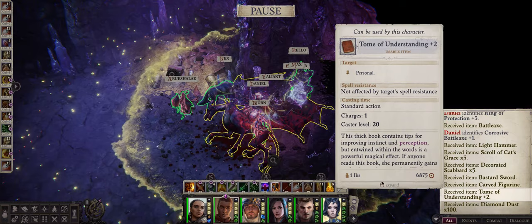The third tome you can find — and this is also only available in chapter 4, so missable as well — is the Tome of Understanding +2, for a +2 inherent permanent bonus to Wisdom. Finding this one is rather simple: all you have to do is defeat Melasmera, the Umbral Dragon, in the Colifere Mines area.